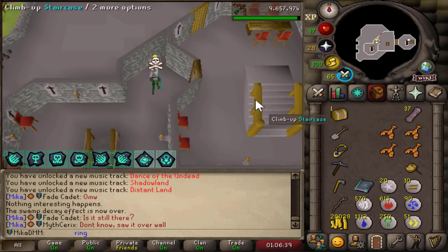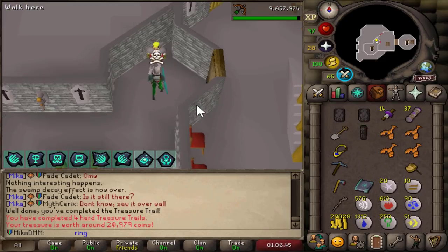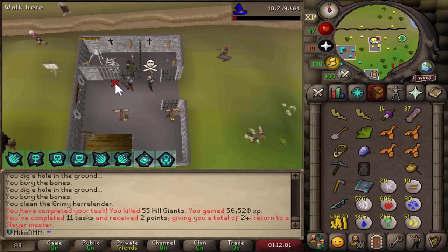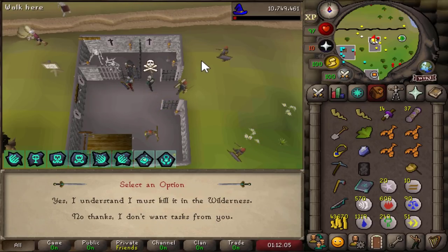We are able to complete all the clues. Black d'hide chaps and two bodies — not ideal, but the black d'hide chaps are there. We look like a problem right now. Finally, after all this detour, it is going to be time to make some money.